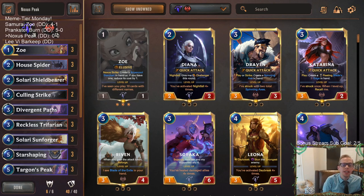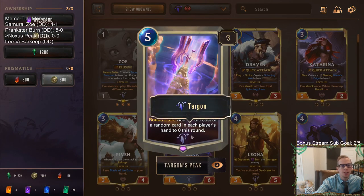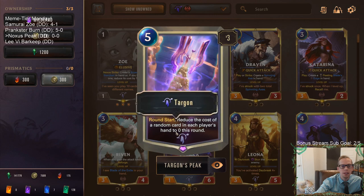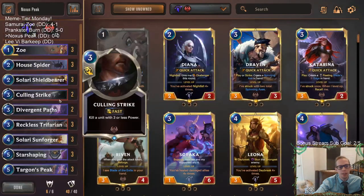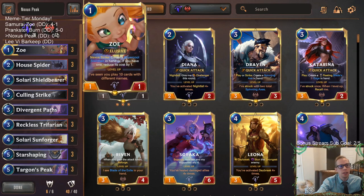Welcome everybody here in Twitch chat and everybody on YouTube for some Noxus Peak. That's right, we're going to be playing some Targon's Peak with Noxus. This landmark is five mana, round start, reduces a random card in each player's hand to cost zero this round. So we're going to want to be able to play this and then have some very powerful big effects that we make cost zero in order to take full advantage of that. But first, let's take a look at our deck early game.